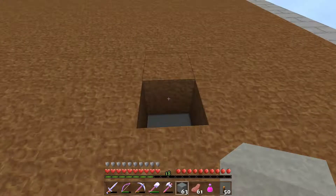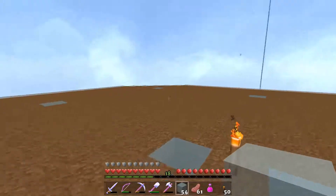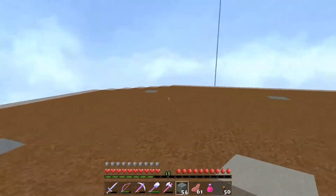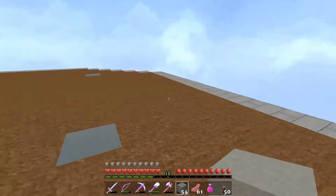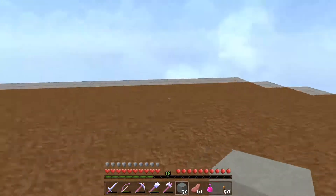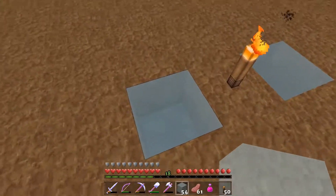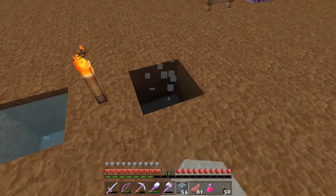Everybody gets an ice block! So team, I've got the first layer pretty well established here. I put a layer of stone bricks down and then a layer of dirt on top of it. The dirt is obviously going to be where we have the crops growing. And where I have all the ice blocks placed around, that's where we're going to have the water to hydrate all of our crops.